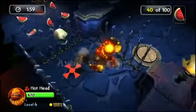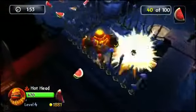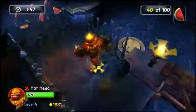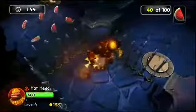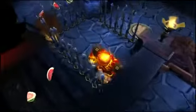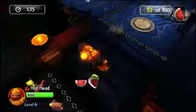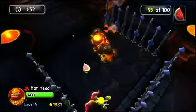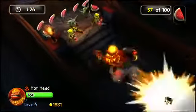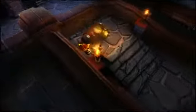Wood bombs. Come on, press the button Hot Head. Drill Archer — arrows, it hurts. A button has appeared.